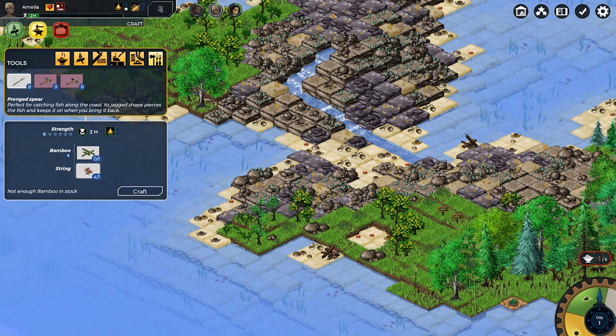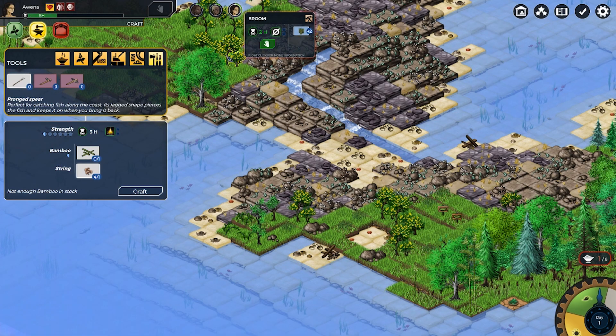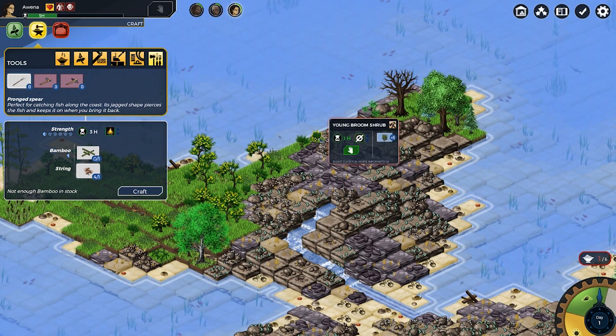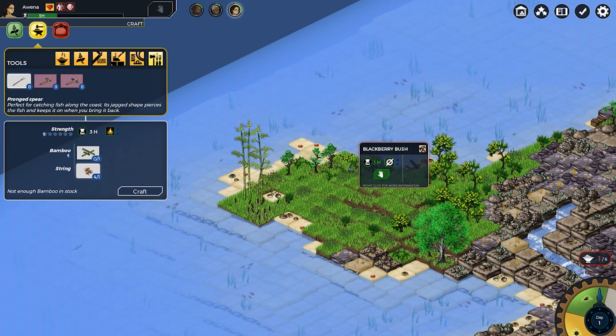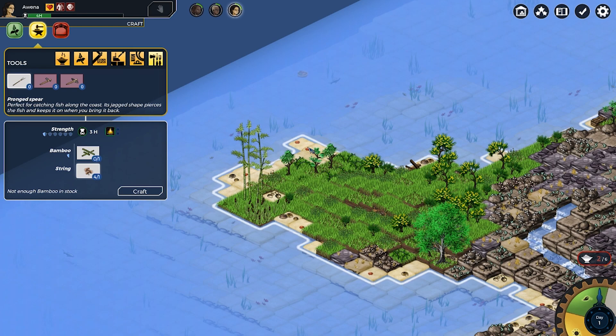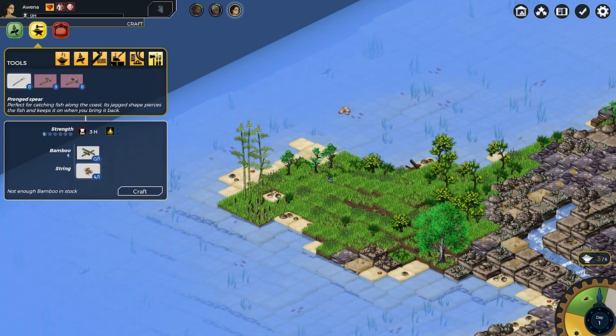One thing to note: if you look in the bottom right-hand corner of the screen, there is a compass that shows the weather. As the days go on, there will be storms and other weather incidents that will happen, and they can destroy structures and other things you've set up. You'll have to either rebuild or try to build something else.